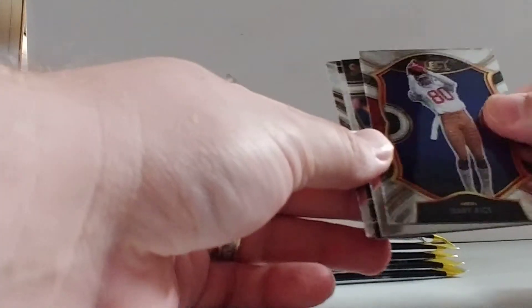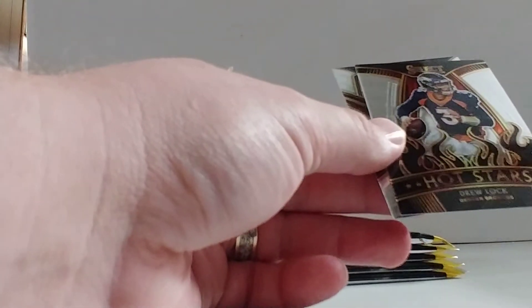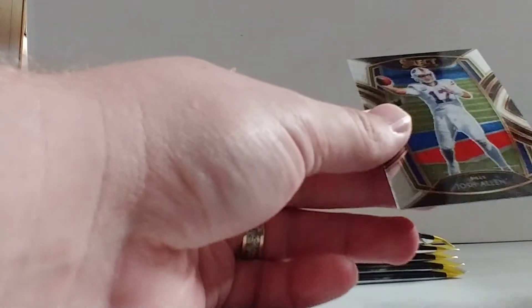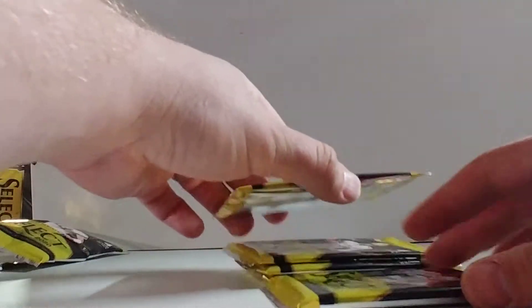Starting it out with Jerry Rice. Deshaun Watson field-level. Drew Lock Hot Stars. And a Josh Allen club-level. Kind of a bummer pack. That one feels thicker — I'm going to hold that one until the end.